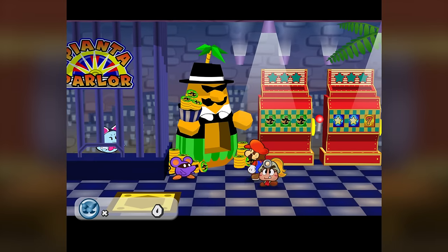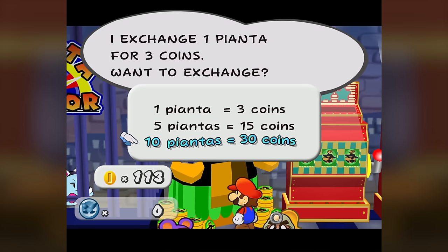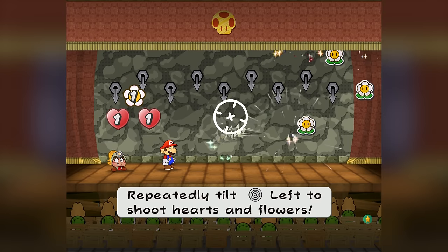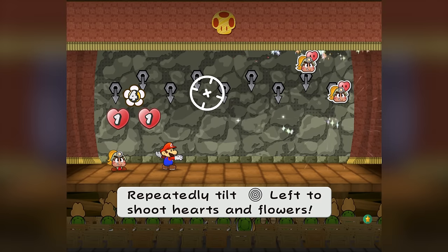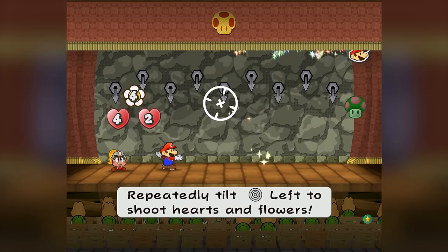While I'm not going to be gambling in the lottery, I did hit up the slots because the Pianta Parlor lets us buy one of the most useful strategies for this entire run: Super Appeals. If Mario equips three of these badges, he can fill the entire star power bar in one appeal, which is fantastic because we literally only have one star power gauge.